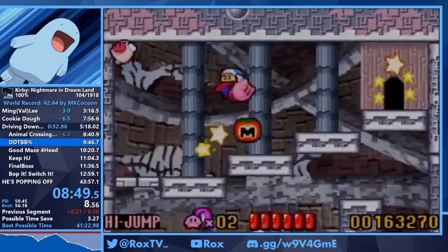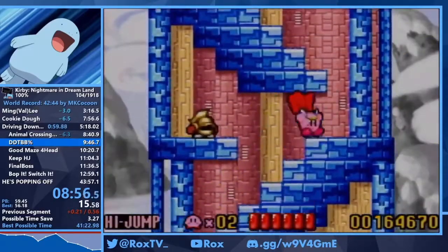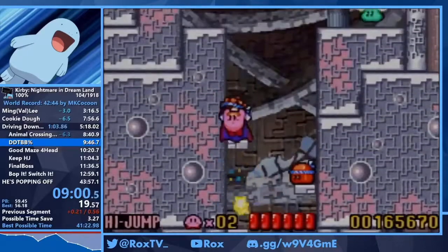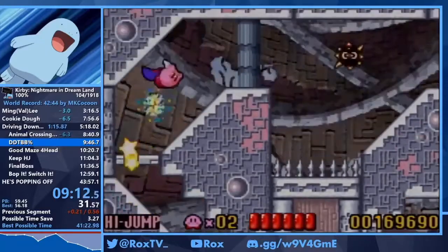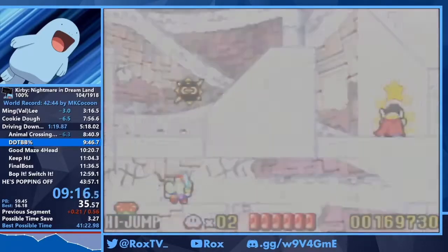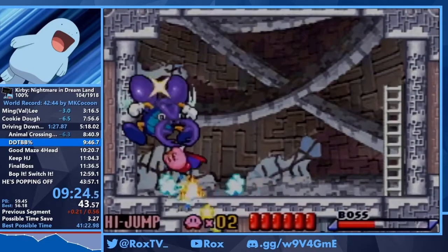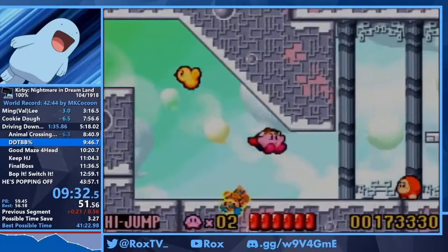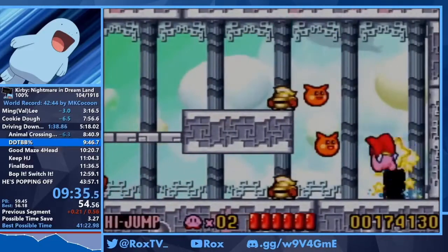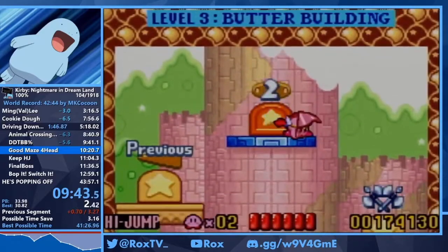So right here we have 3-2. This is a pretty notorious stage — one of the most difficult ones because of the mini boss at the end. We used to grab sword and kill Bugsy with sword, but we found it was faster to kill him with high jump. Basically we don't have to wait for those penguin guys. You want to land on top of him and then cancel right above him. I missed the cancel there but it was a decently clean fight, and we get to keep high jump. It's a really fun strat but Bugsy's RNG is really difficult to get the right pattern.